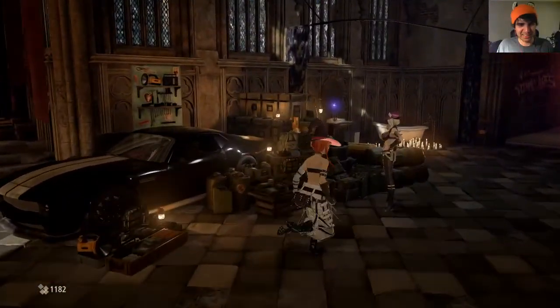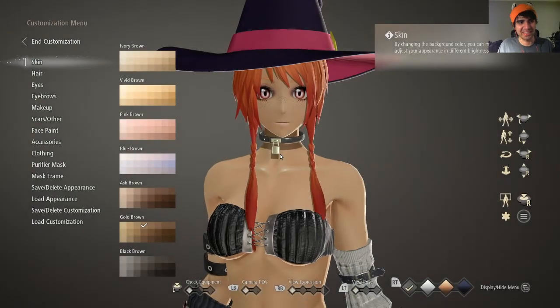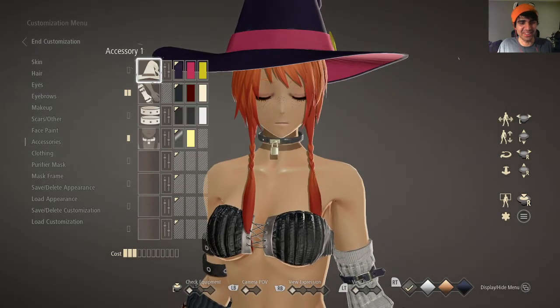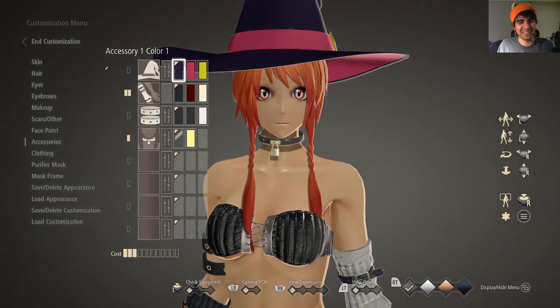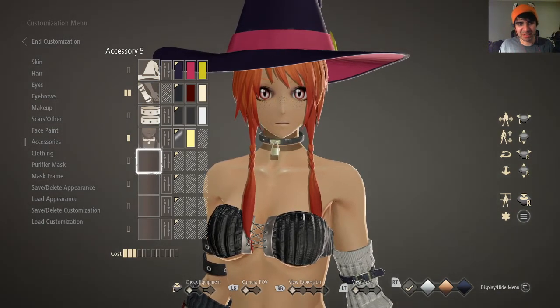I like that they just have a charger parked inside here. So when you go to customizing anything, you have accessories, and you can change the color of the accessory and equip like 7 accessories at the same time.